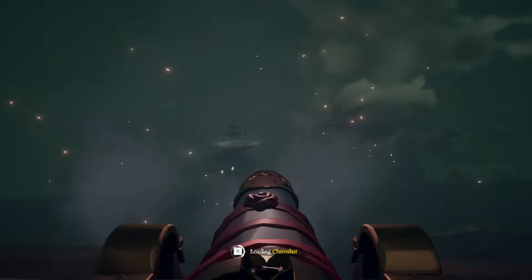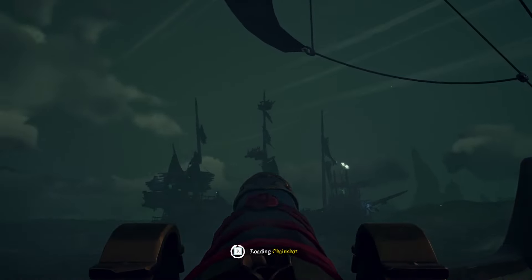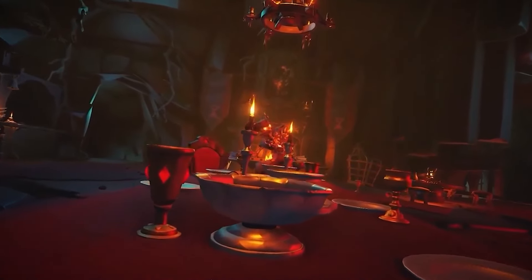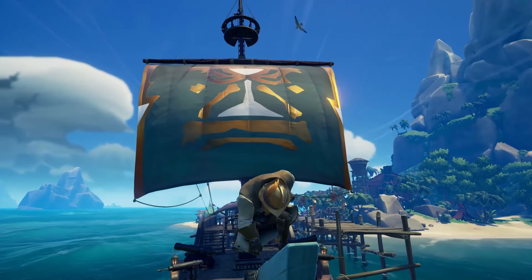News just in: it turns out you cannot use chainshots on a skellyship. It seems the power of skeletal friendship is enough to cause reality to bend around the mast, allowing the chainshot to pass straight through. Has Flameheart developed some sort of anti-chainshot technology, like an improved version of the sloop? Can we expect to see this armed on Reaper ships going forward? No — it's just rare. They just forgot.